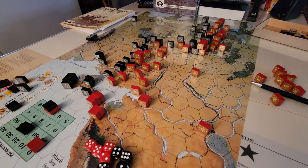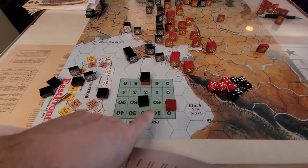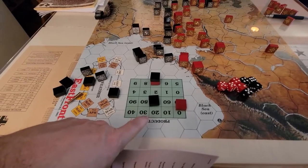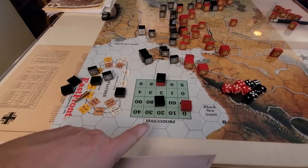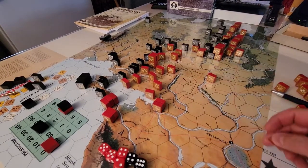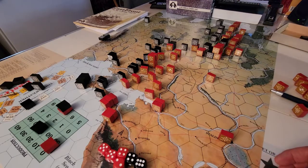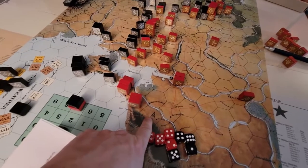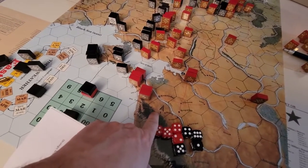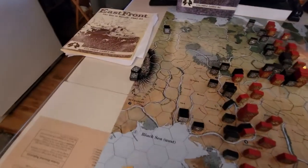The game turn starts with the production phase. In the Barbarossa scenario, the Germans start with around 54 production points and the Soviets with 64. You gain additional points by capturing cities — for example, Stalingrad has a value of one, so capturing it adds a point. There are also oil wells on the map, represented by a small oil symbol, and the Germans get double the value when they capture those.